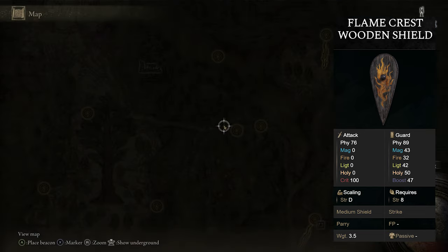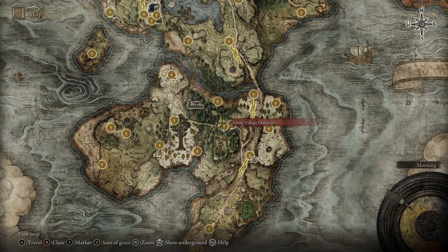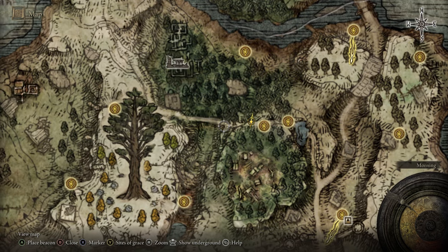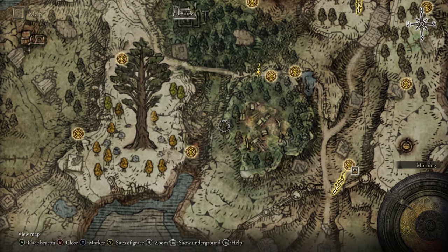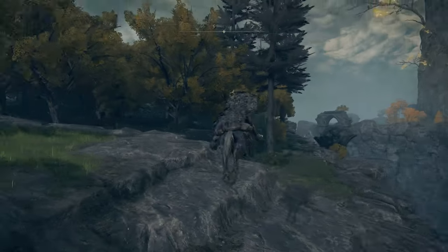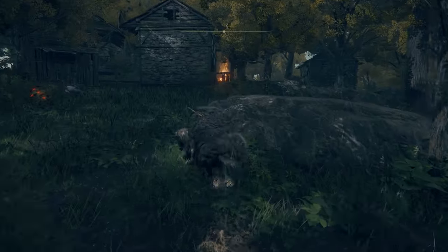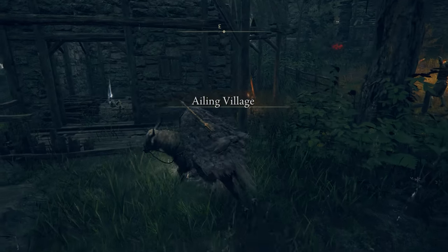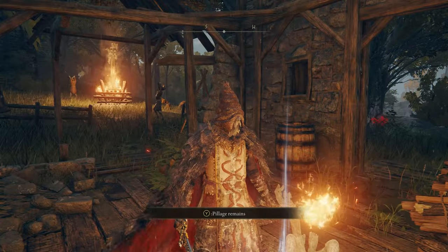If you'd like the Flame Crest Wooden Shield, head over to the Ailing Village Outskirts grace. Alternatively, come from the South of the Lookout Tower and make your way over to the bridge — there's a Spirit Spring you can use to jump up. Once you're here, make your way into the Ailing Village. You'll see a bonfire and then a building right here, and inside that building will be the shield.